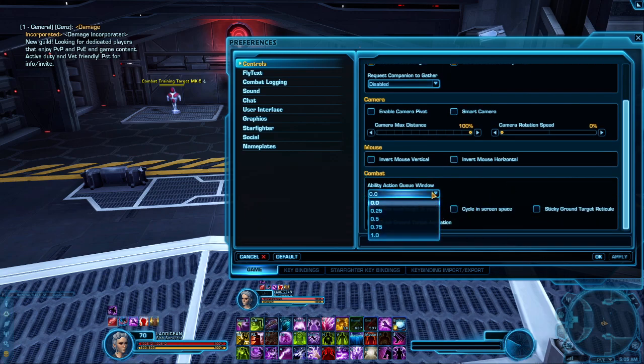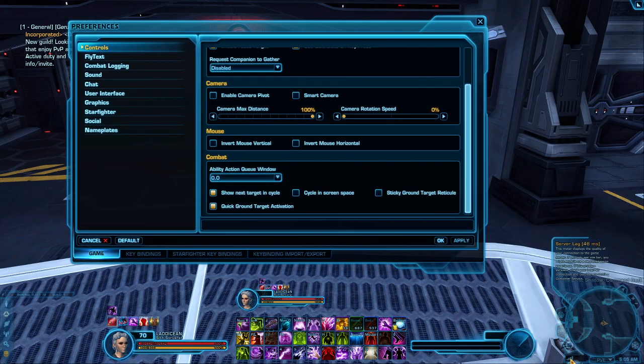Also, Ability Queue — you should put that on Server Zero if you have relatively good MS to the server, slash ping. If you have higher ping then you might want to look into getting ability action queues to optimize using all your GCDs.